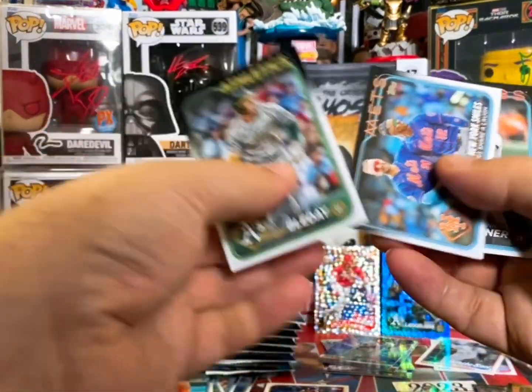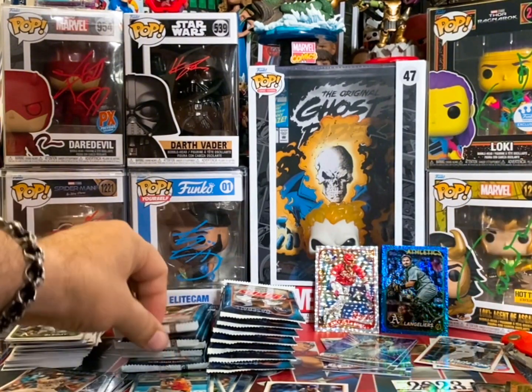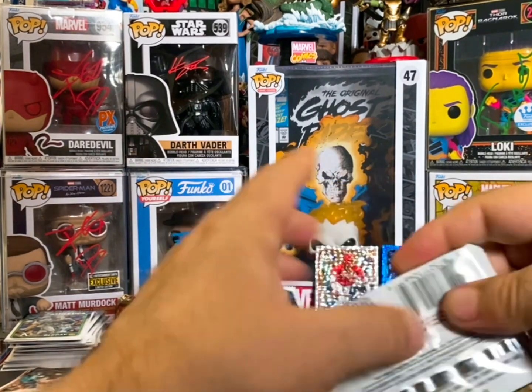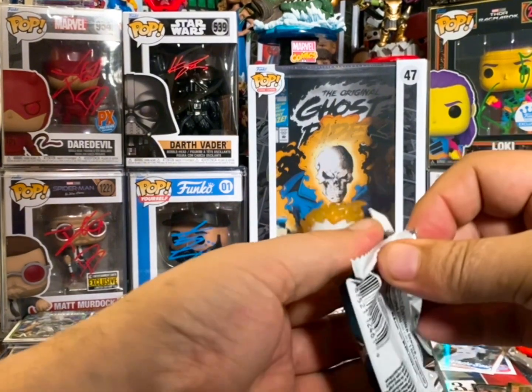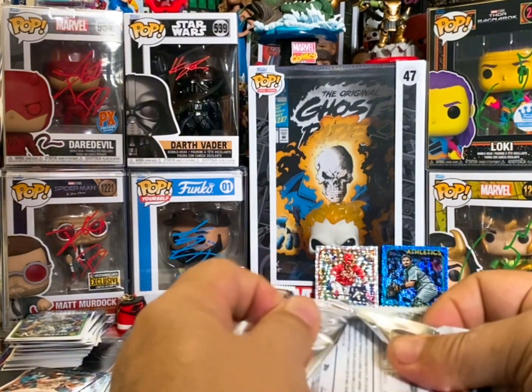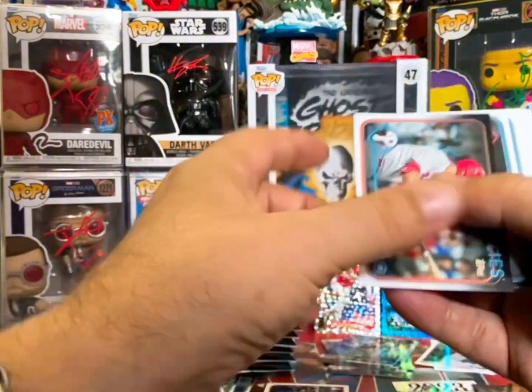Wow, there we go — that's a nice card right there. Ellie De La Cruz throwback rookie card silver foil board. I'll do some comps after I'm done with this video and see what some of these are going for.